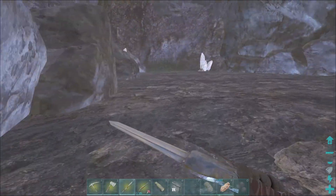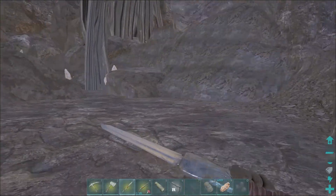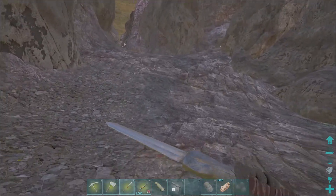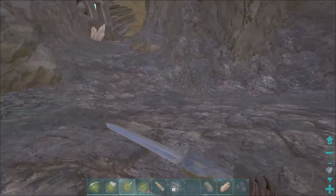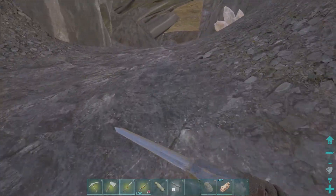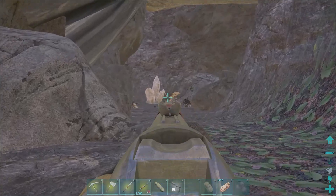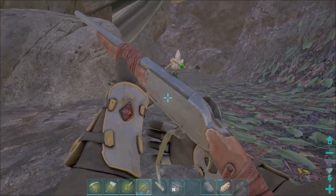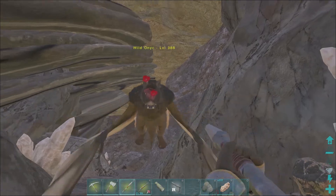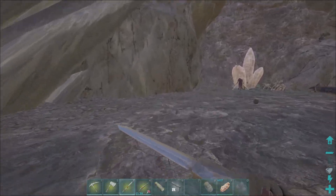They are a passive tame, but a different kind of passive tame. You walk up to the side of it, make sure you've got its food in your last slot, hit E to feed it, then you have to hit E again to jump on it. Most likely you're gonna have to hit E again to feed it.